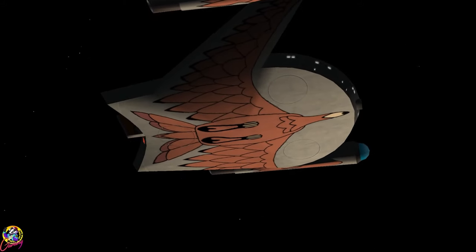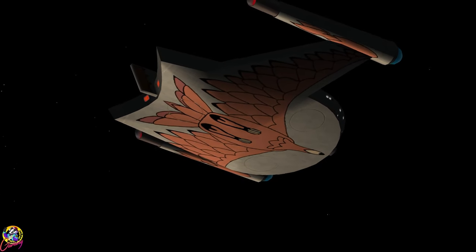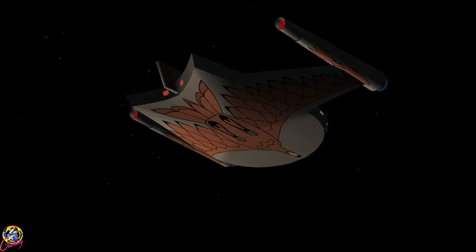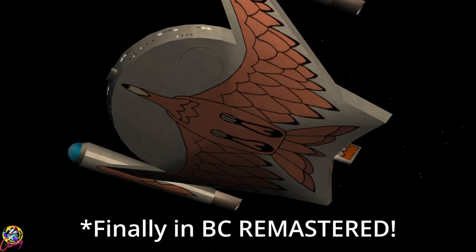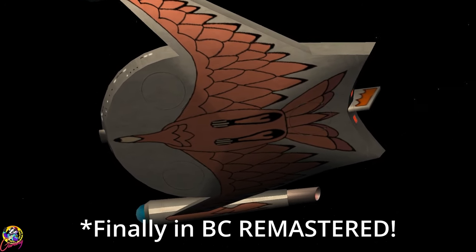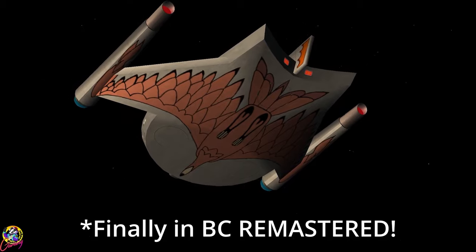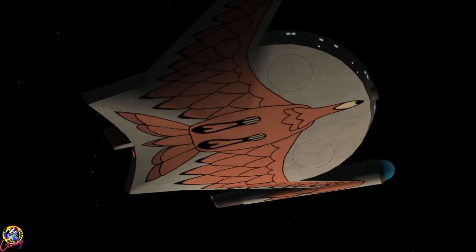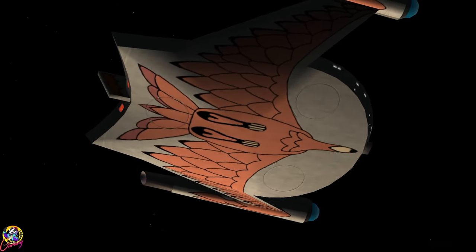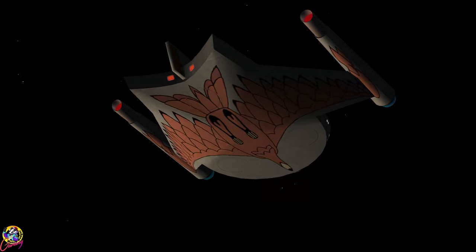Hey guys, Retro Badger here. This is the original series Romulan Bird of Prey, affectionately nicknamed the Cricket. Not only do we now have the Cricket, but we also have its cannon weaponry, so it does have the terrifying Romulan plasma torpedo. As a first test, I'm going to put this up against the Excelsior. I wonder how Sulu would react to seeing one of these.